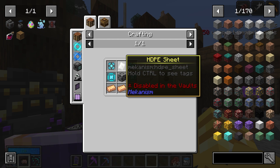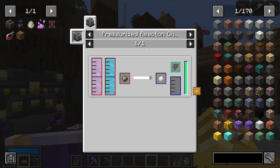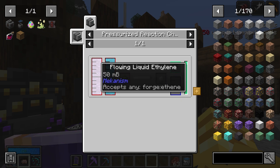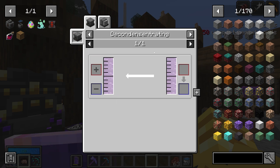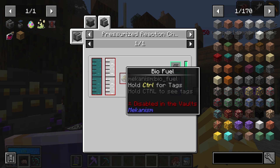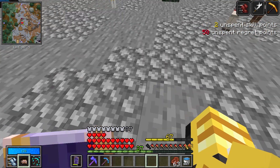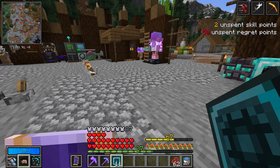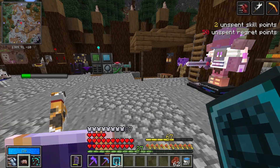I've got everything ready for the solar neutron activator, except for the HDPE sheet. I remember these from playing Sky Factory. HDPE sheets require HDPE pellets. HDPE pellets need substrate, oxygen, and ethylene — and you get gas ethylene from making the substrate with biofuel, and you need hydrogen and pressurized reaction chambers. None of which I'm going to do in this episode. Maybe you could get solar neutron activators from modboxes? I'm going to roll some modboxes — 11 of them.